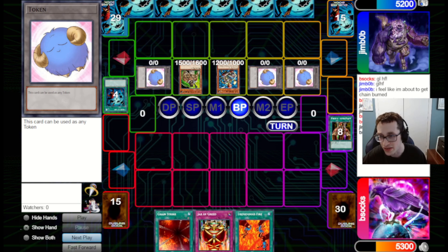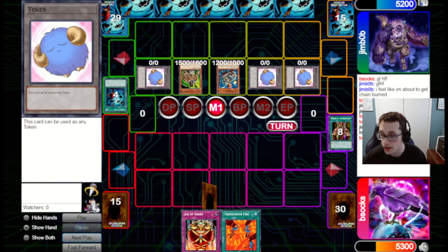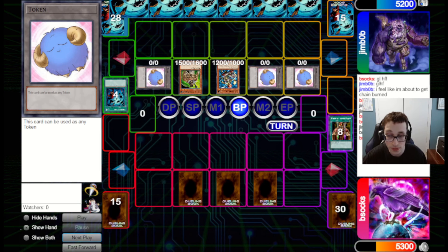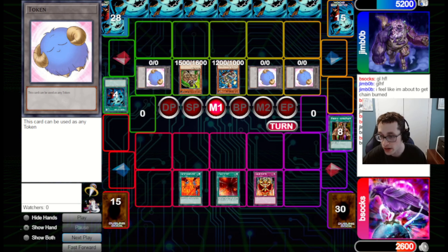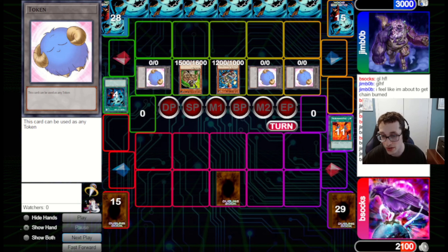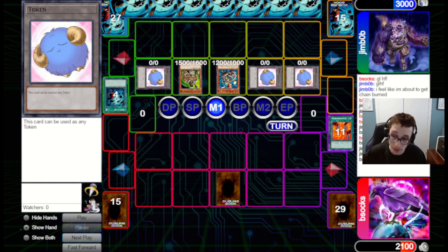Unfortunately, our hand doesn't really do much, especially since we're still locked under Reckless. We just set it all since they're out of Heavy, so no real reason to keep it in hand. If we get Good Goblin, we draw two and put back one, which is much better. We go for Tremendous Fire, Jar of Greed, and Chain Strike, just hoping this gets us into something good, but I doubt it will. Ojama Trio is not going to do it, so we set that as a bluff, but this will probably be the end of the game.